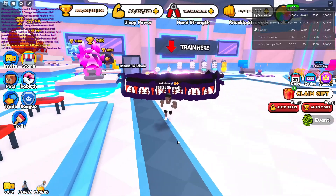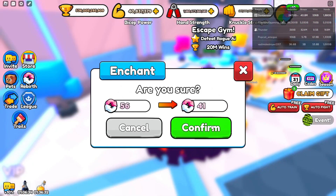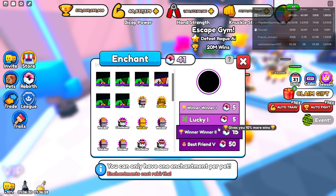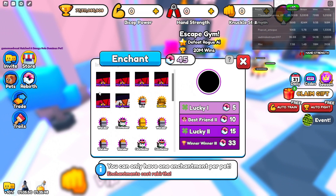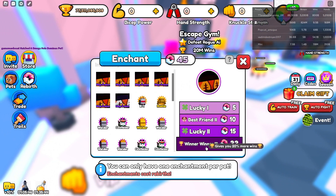What you're going to want to do is head to the second world and pick out what enchantments you want. I'm going to pick the winner winner enchantment, which gives me 10% more wins. What I'm going to do is just add a good enchantment on each of my rainbow krakens so they're more OP. I would have bought the best friend's 5 enchantment, which is the best enchantment in the game, but sadly I didn't have enough rebirths.